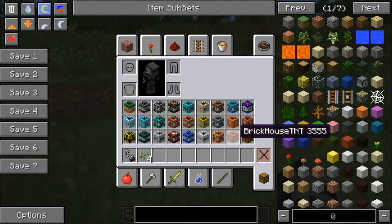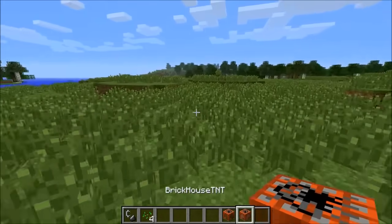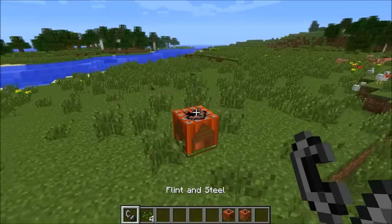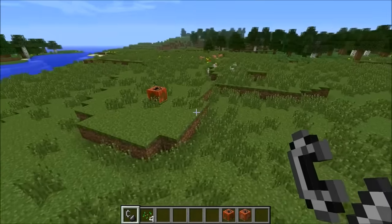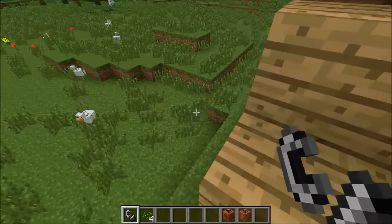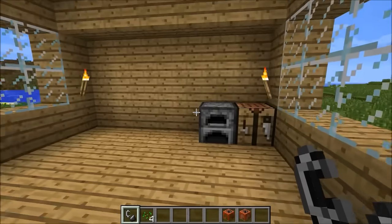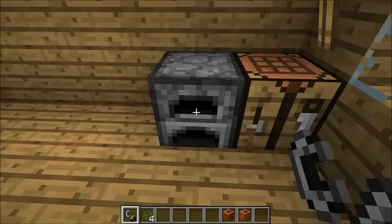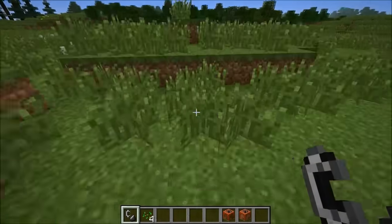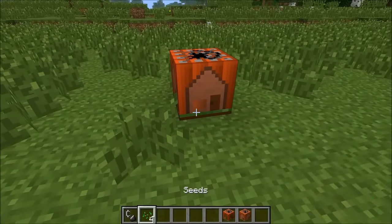We've got the brick house and the wood house. Let's do the wood house first. Let me find the door — getting lost here. This one is a little bit better, it's like an upgrade. There's actually a furnace in it — nothing in the furnace, don't worry. And a bed as well.